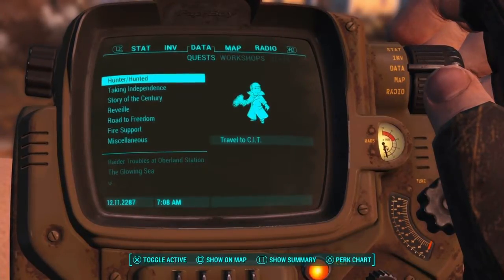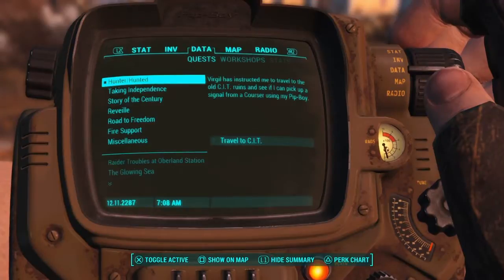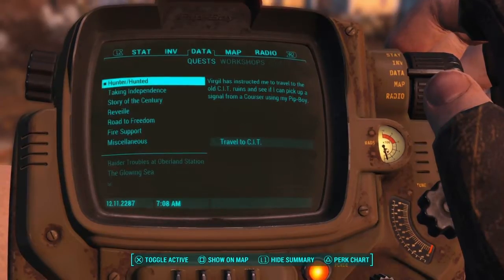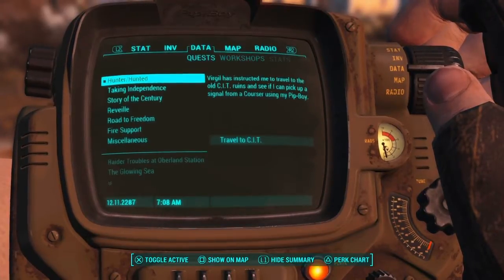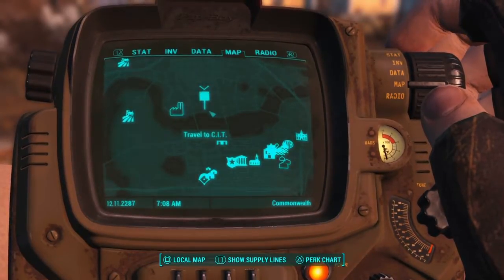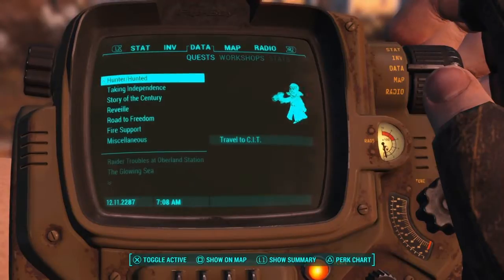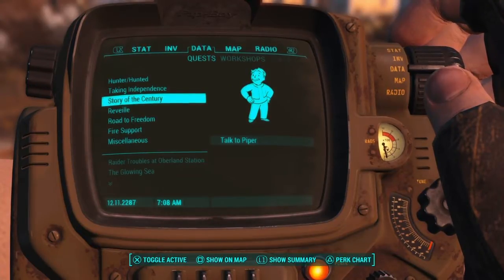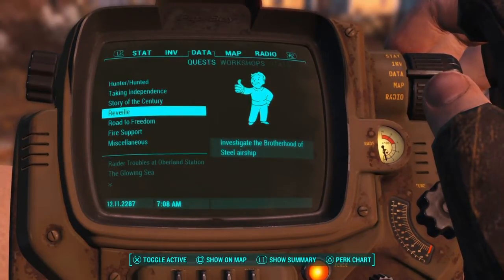Let's see what I have for quests. Travel to CIT — Virgil has instructed me to travel to the old CIT ruins and pick up a signal using my Pip-Boy. Cambridge Polymer Lab — let's not do that. Talk of Independence. Story of the Century — talk to Piper. Investigate the Brotherhood of Steel airship.